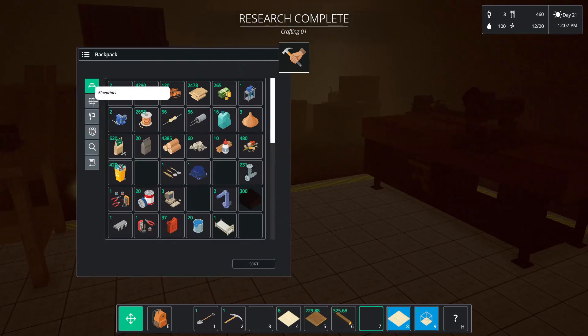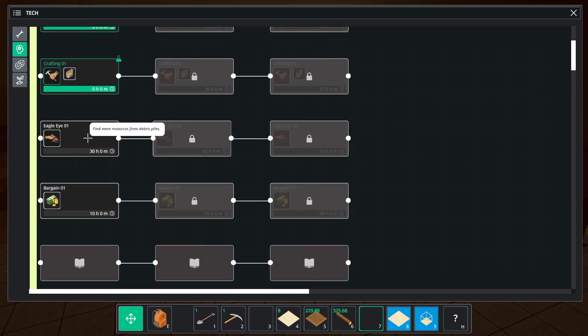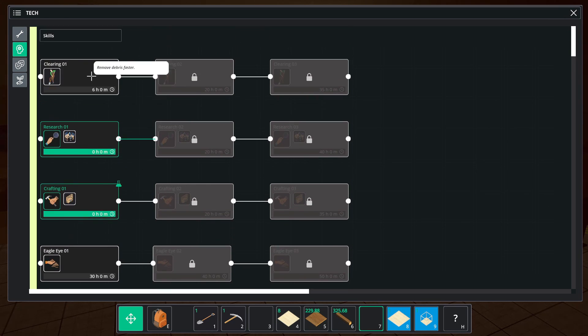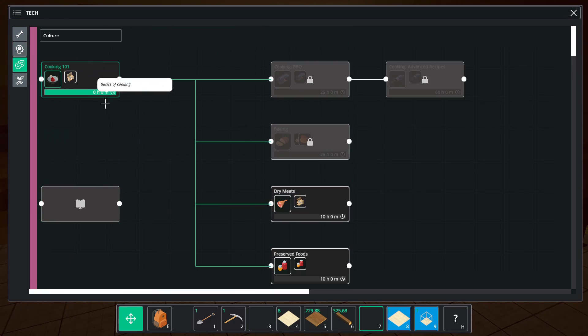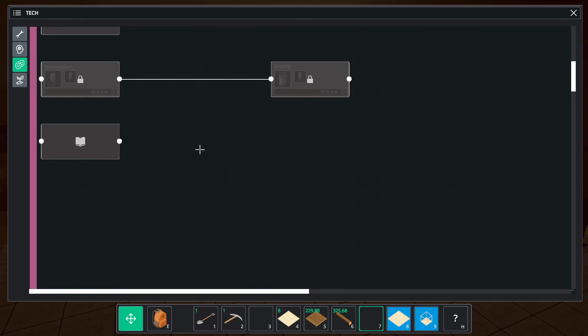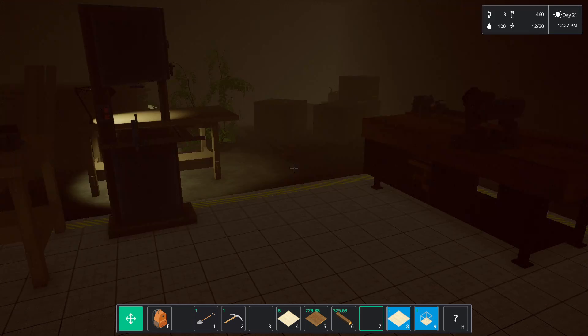Crafting 101's done! Research. Eagle Eye — find more resources from debris pile. Better profits. We got culture-wise: dry meats, reserve foods. Composting — I need this one for that one dude's mission.